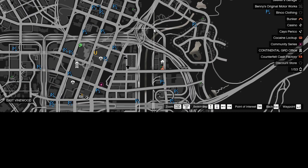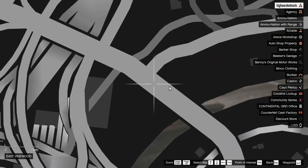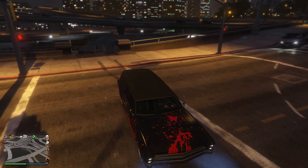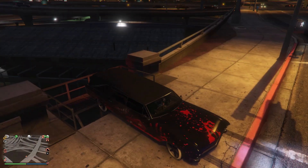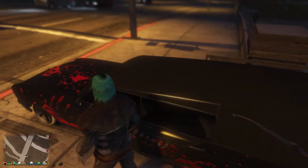So once you purchase the car, you want to be heading over to this exact location on the map. Once you're there, you want to reverse park the car similar to what I'm doing in this video. You want to park near the ladder like this, and then just get out of the car, jump down, and then climb up the ladder again.